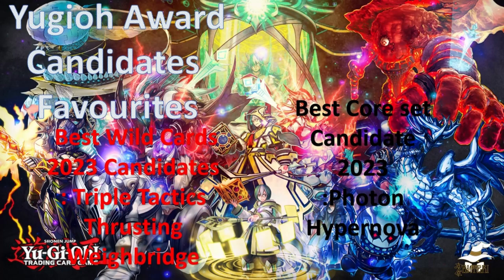If a card is used it gets a nomination; if not used it won't be mentioned at all. For Best Core Set candidate, we have Photon Hypernova. It's already a very strong candidate with a grade of A, lots of things going for it. I feel it can take it home and be the best core set of the year — possibly winning double awards in the YuGiOh Awards.